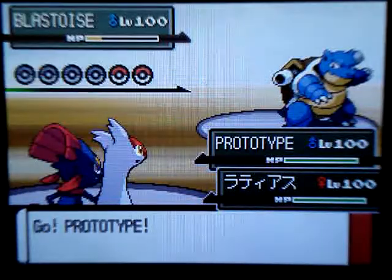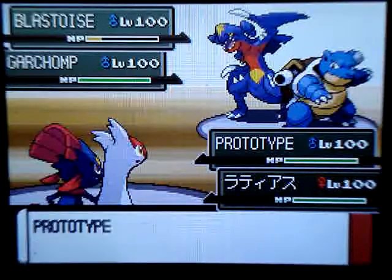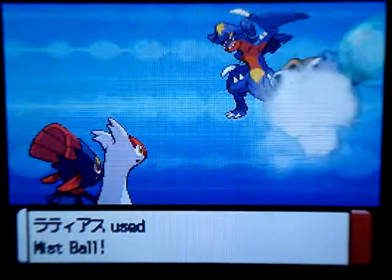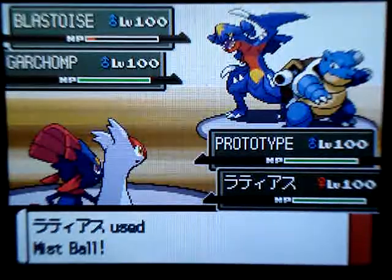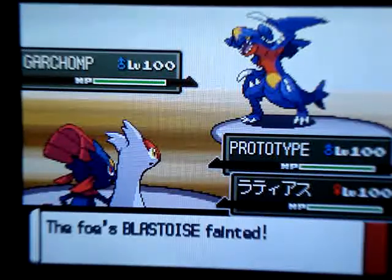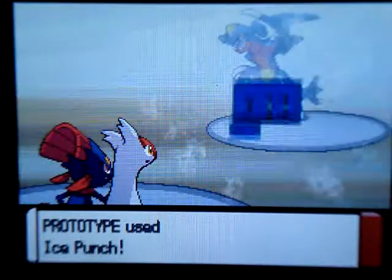I send out my prototype, which is my Weavile, and luckily he sends out Garchomp. Latias is faster than Weavile, so a Mist Ball goes down on Blastoise to take it out — luckily it did. And there, the tripod just got hit. Ice Punch!